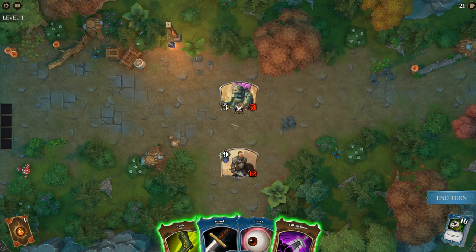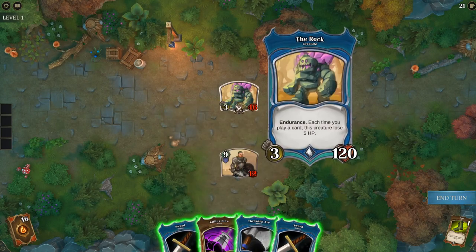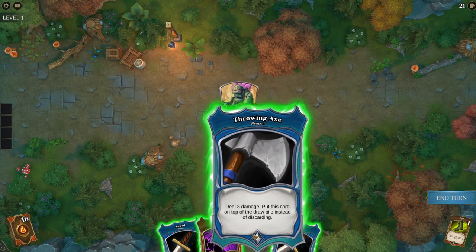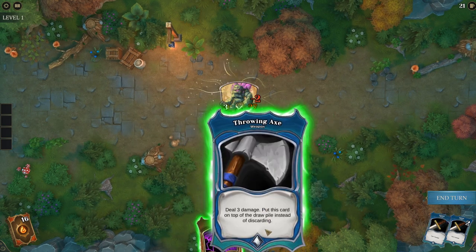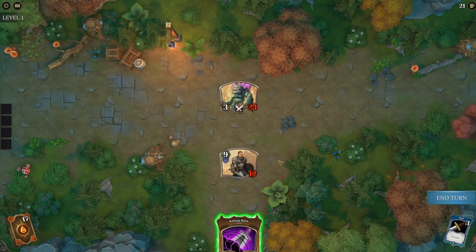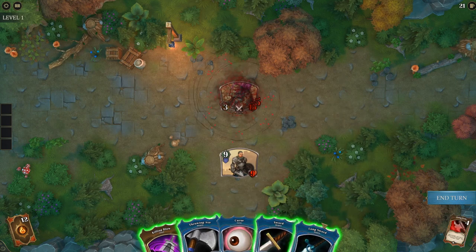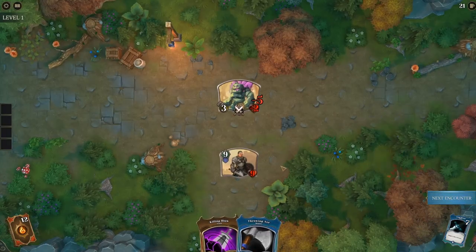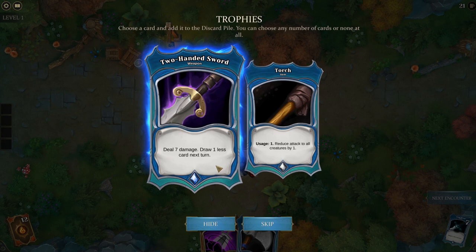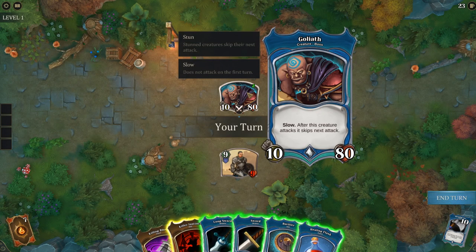We could use Killing Blow on this enemy. Actually let's not — we can kill it fairly soon considering we do plus 5 for everything we play. It'll be dead next turn. Let's heal up instead. Mighty Strike, sword, longsword on the curse — and it's just dead. Loot options: heal 7 damage or draw one less card next turn. Let's take both of those. Charge is also quite good — oh, this is a boss fight!